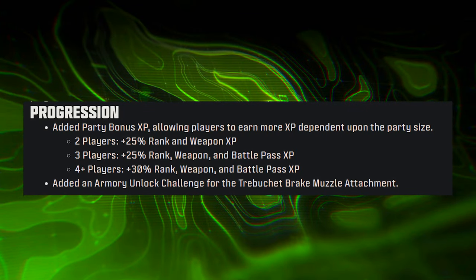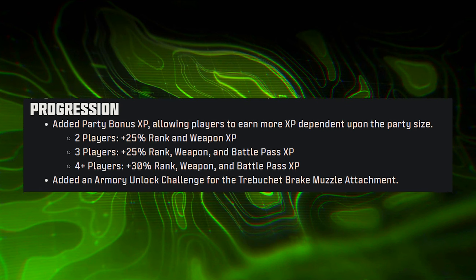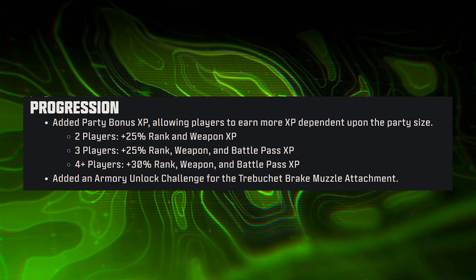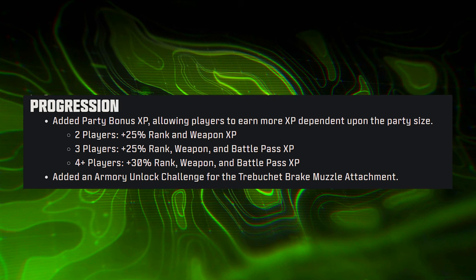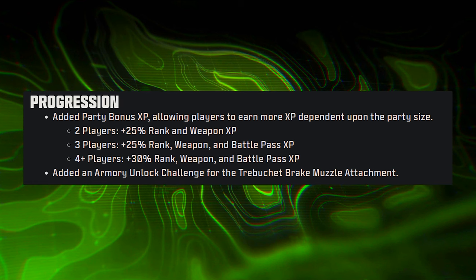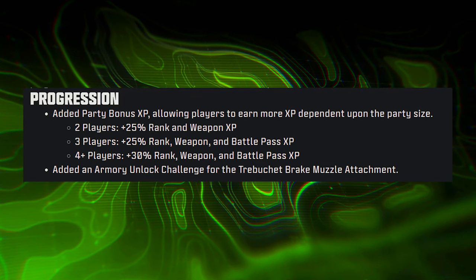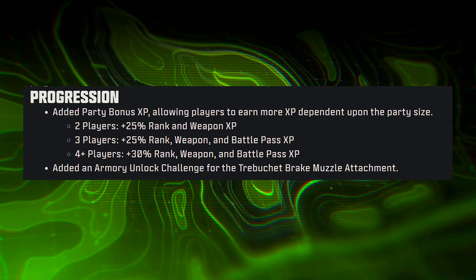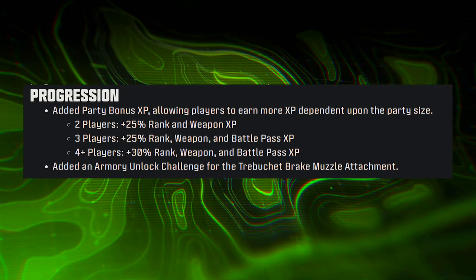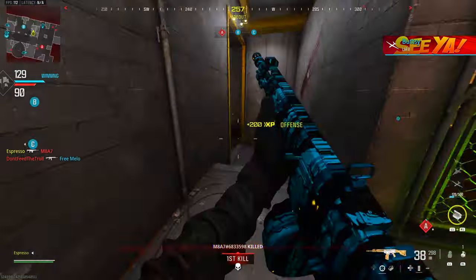A new party bonus XP system allows players to earn more XP based on party size. Playing with two players gives plus 25% rank and weapon XP. Three players get plus 25% rank, weapon, and battle pass XP. Four or more players get a 30% boost on rank, weapon, and battle pass XP. Pretty cool for those who play with friends regularly.